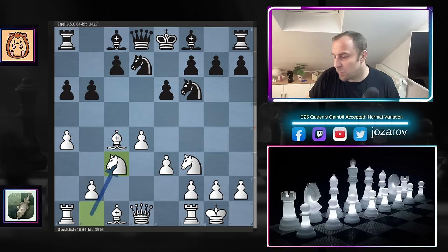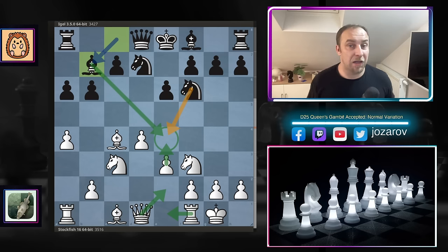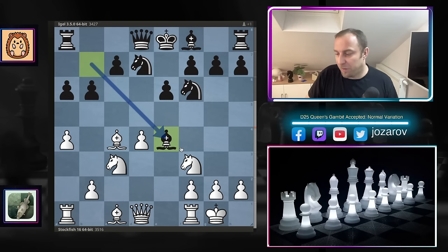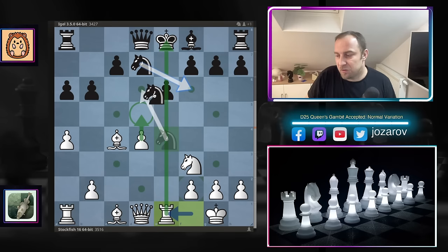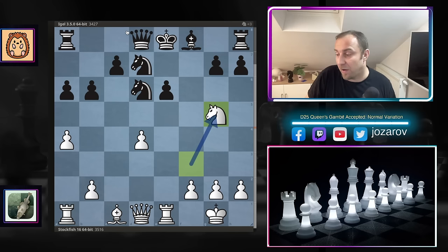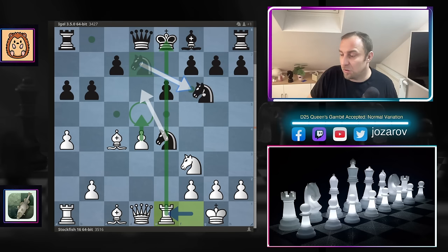After bishop to b7, it seems e4 is not possible for white, but now the fun starts. Many of us would play rook to e1 or queen to e2 to prepare e4, but stockfish does it immediately — breaking and disrupting the position with the beautiful move e4. If Black takes with the bishop instead of the knight, after knight takes e4, knight takes e4, rook to e1, Black has a tough time. For example, knight to d6 then bishop takes e6, f takes e6, knight to g5, and rook to e6 or knight to e6 is going to happen.